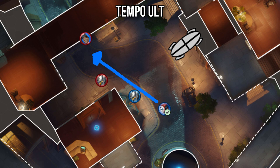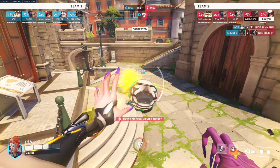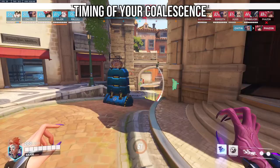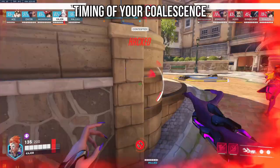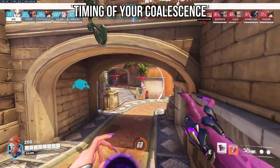An example of aggressive coalescence would be taking a wide angle on King's Row, damage orbing and heavily pressuring enemy squishies whilst your frontline pushes in hard. An example of defensive coalescence would be heal orbing your Reinhardt and then using coalescence when he's low HP while being walked over by a nano-boosted Reinhardt with speed boost. In terms of timing, look to use it in the mid-fight, because there'll be fewer cooldowns like Sleep Dart, Nade, or Zarya Bubbles that could outright stop or heavily limit your coalescence. Enemy supports also tend to play closer and more aggressively as the fight goes on, meaning you can exploit their aggressive positioning.